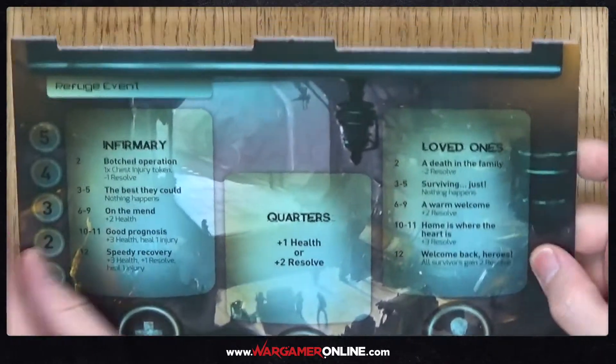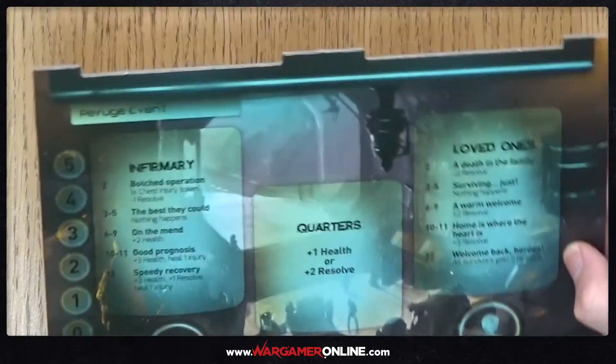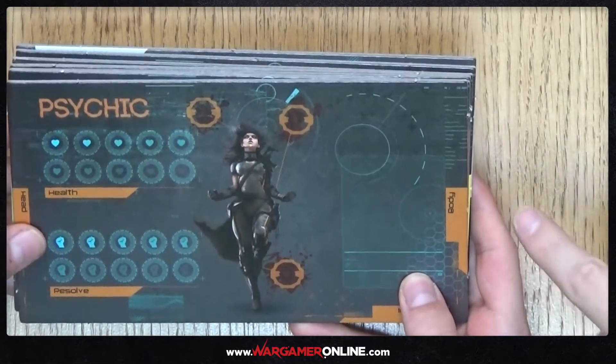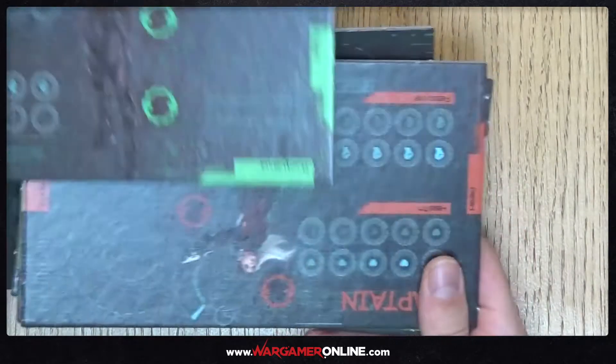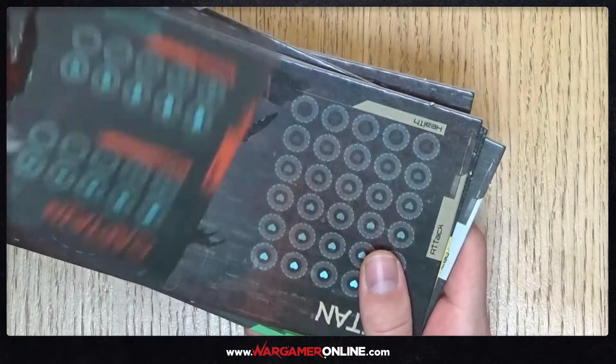We've also got the refuge tile, which has areas to slot cards in from the top and bottom, and the trading post tile — we'll check the rules on what those do. Good quality card on both. Finally for the card components, we've got the six player dashboards, each with a corresponding miniature for the different characters.